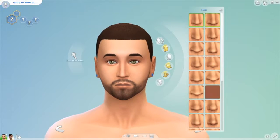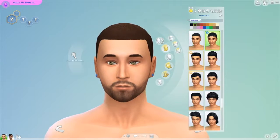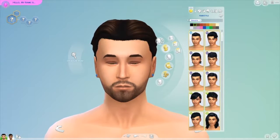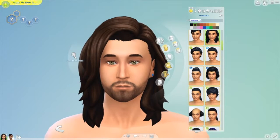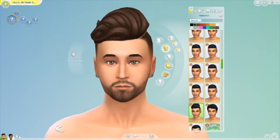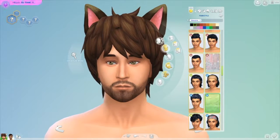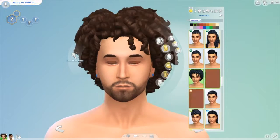This one is — I want to say Jake, yeah, I think his name is Jake. He actually lives with his roommate Morgan, and this is the CAS that I created for the last build that I uploaded, so it's Jake and Morgan.